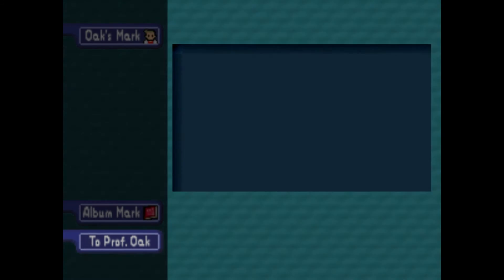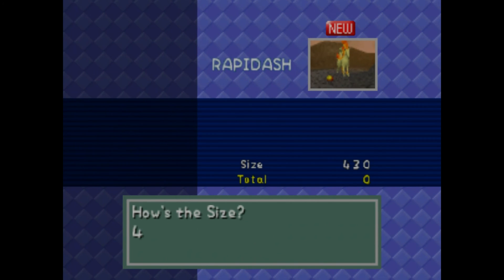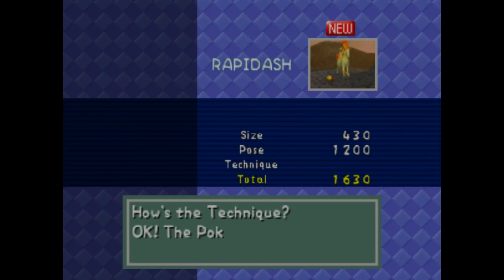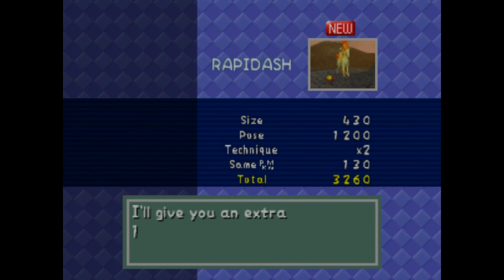We'll just turn these pictures in and see how they turned out. Rapidash — size is 430, so that's alright. He's neighing, 1200 points — so if you can throw some food and get it to neigh, it's 1200 points. He's right in the middle of the frame so he can double it — 3,260 points. There should be another Rapidash in the back for an extra 130 points. Over 3,000 points for the Rapidash.